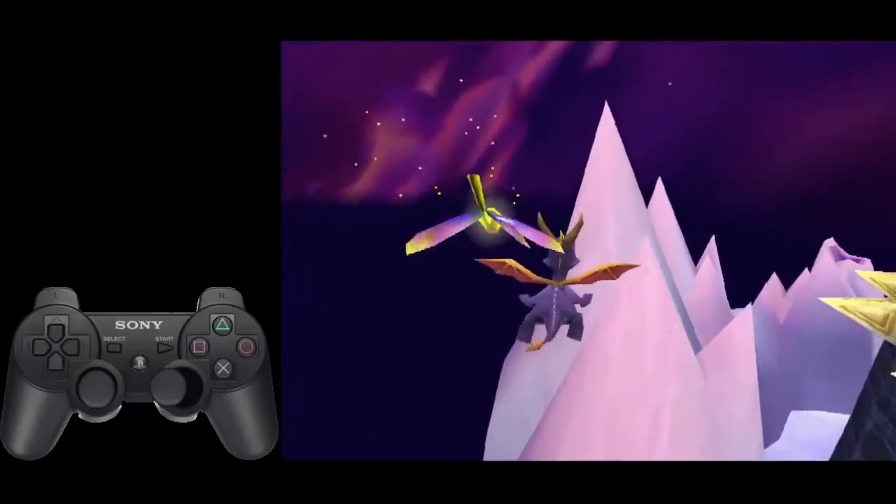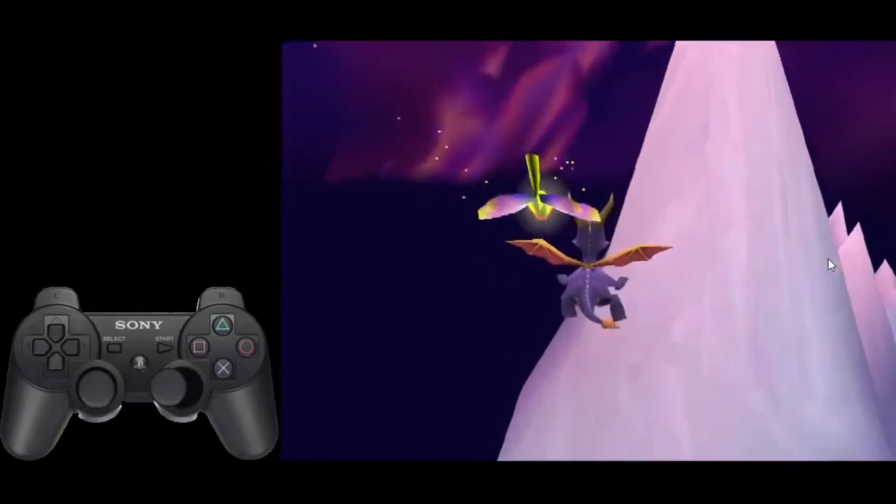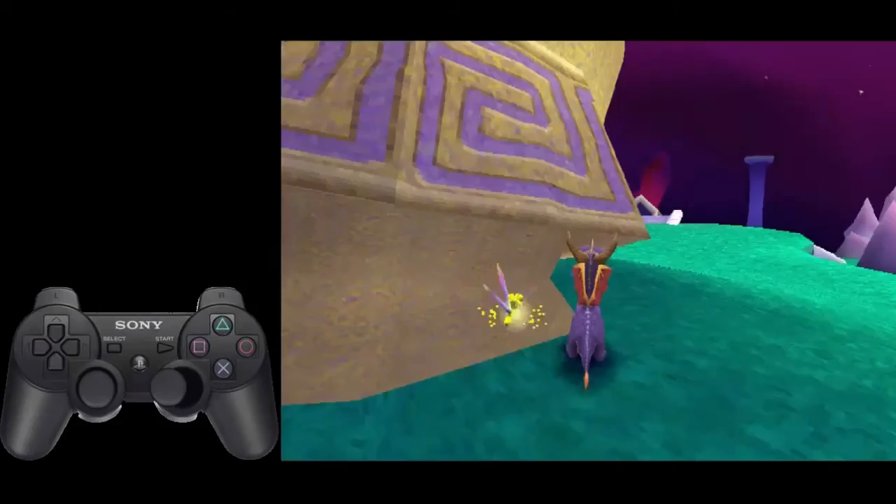From here, glide over into the loading zone. The loading zone is in an area about here where I'm outlining with my mouse cursor. You just fly into that and it'll put you into the sorcerer's fight.